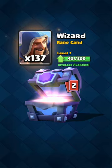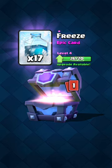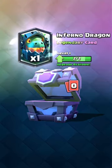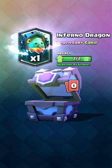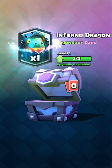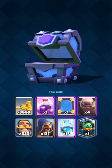Wizard — all the rares. And we got lots of epics right now. And we got a Legendary. Wizard. Freeze Spells — yes, this is a Legendary from this chest. Freeze. And the last card is Inferno Dragon. I guess this is a Golem Beatdown deck. It can actually work out quite well I think.